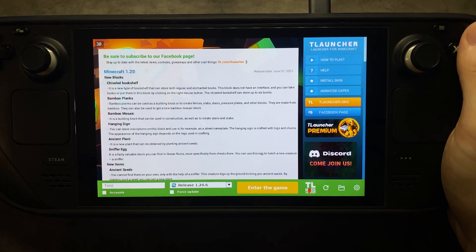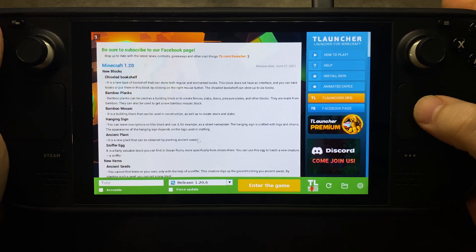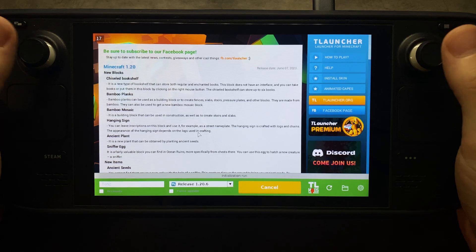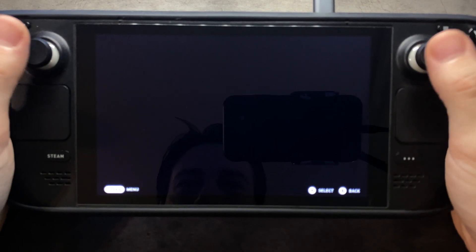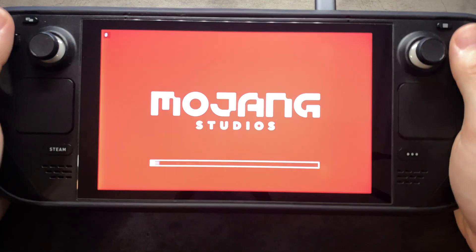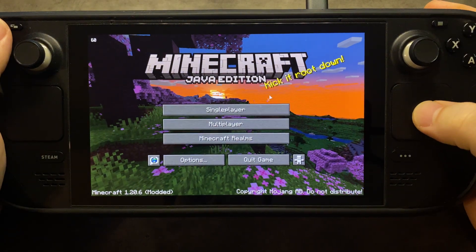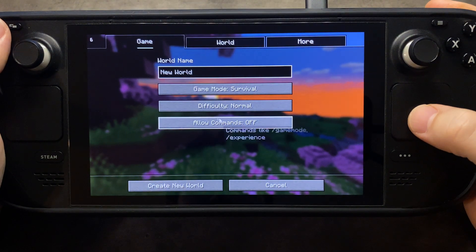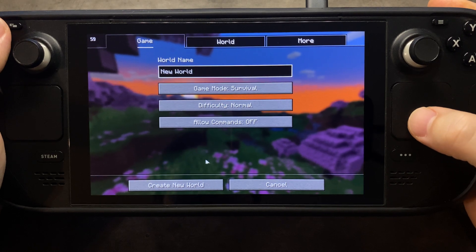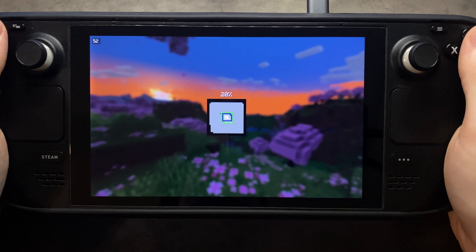Hey everybody, it's been a while since I've done a Steam Deck video, but I wanted to show you the TL Launcher working for Minecraft. I've never played Minecraft, so bear with me. I did just jump in for a little bit to set up the settings and make sure everything is running smoothly, and some controller stuff as well. Everything seems to be working well. The launcher I had to install through Windows, and then I put it on here as well. It used to work on Lutris, but I guess they took it off. I'll put some stuff down in the description giving you guys a simple tutorial, as well as the Reddit link of where I found it.